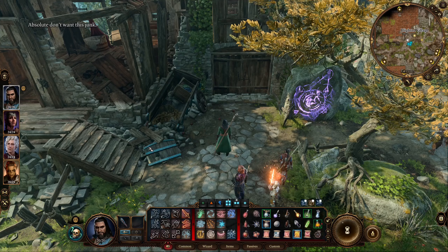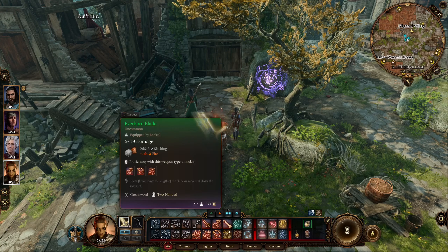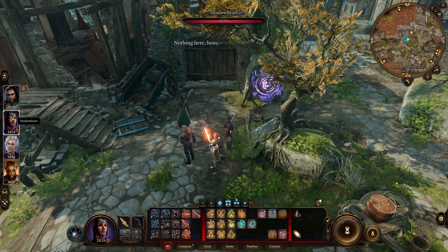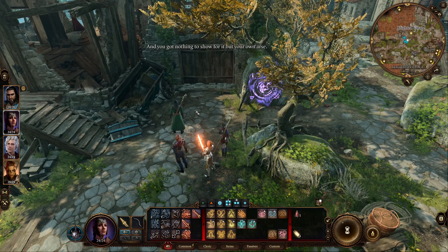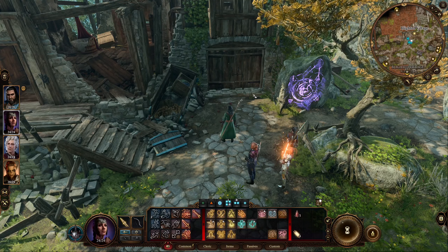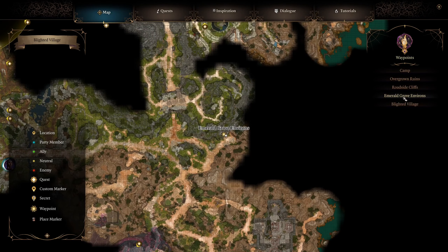Continuing on — we had to reload the save because for some reason things were duplicated. We keep losing the UI for Lazelle; I've tried every method to hide and bring it back and nothing works. It works for every other character, but hers just disappears. It's probably a bug. We have a teleportation area so we can reach the Blighted Village, but we should sell off some stuff at Emerald Grove first.